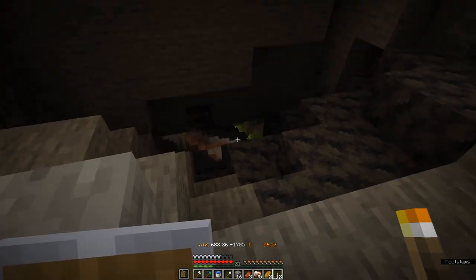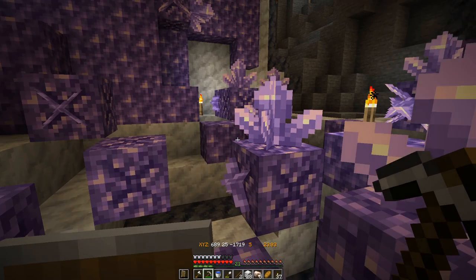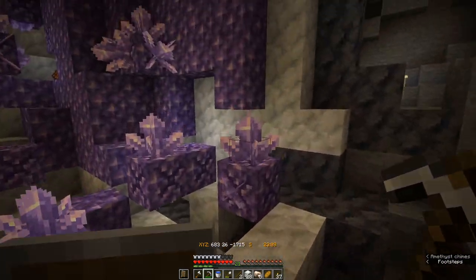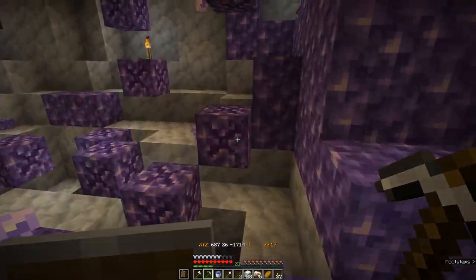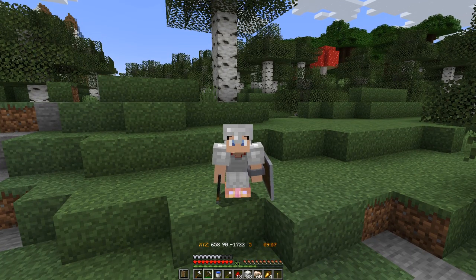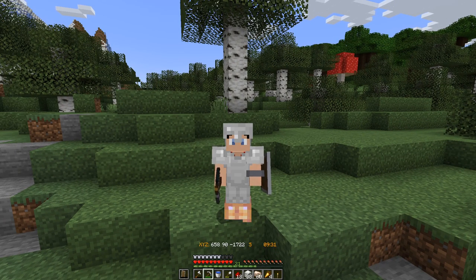Ooh, double geode! I decided to clean one of these out — it's going to generate so many shards. I'll probably use the shards for tinted glass, probably for a mob farm. That was a pretty good session: I got almost a stack of iron, a little bit of zinc, found two geodes, cleared one out so the shards will have opportunity to grow, and picked up a little redstone. I think that's going to do it for this episode. It was a bit of a grindy episode but we got so much done — our base is starting to produce resources for us. I can't wait to get started on the villager trading hall. Thank you so much for watching and I hope to see you in the next episode.